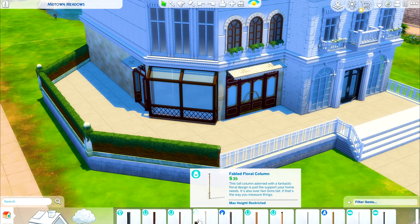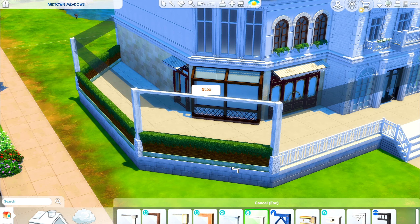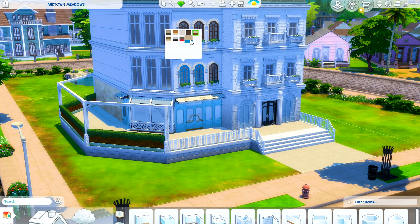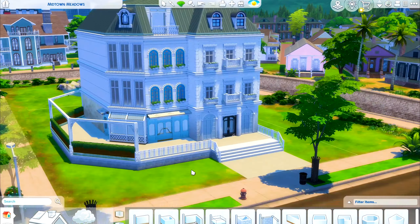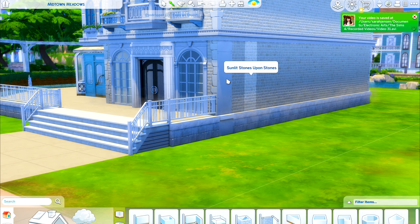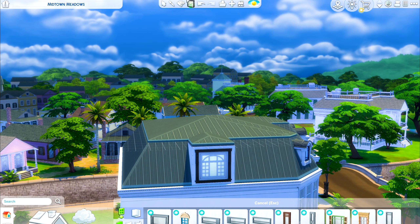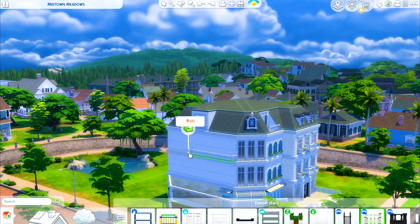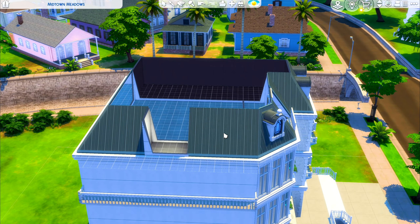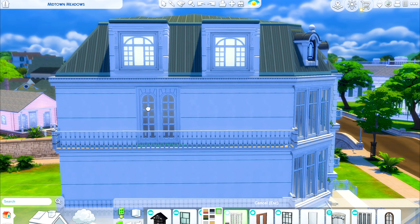Building these big custom apartments is definitely one of my favorite things they've done with the For Rent pack. I was so excited for it — I loved making townhouses before, and now we can finally split things up into custom apartment buildings. With this one, I kind of made it into a tiny little street with two buildings close by each other and a custom street feel, and I love how lively and bubbly it turned out.